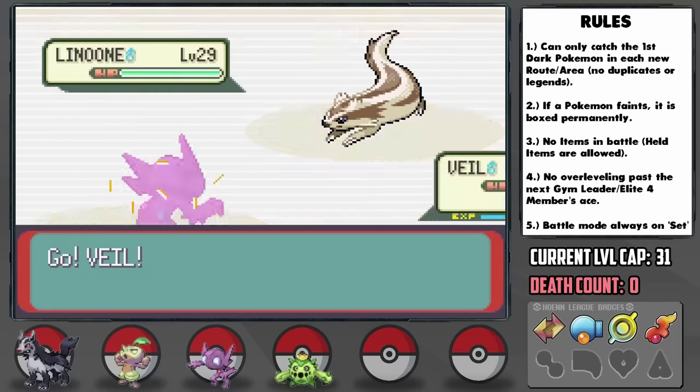On the way to Lilycove City, we have a bit of an item bonanza. We pick up the Shadow Ball TM at the top of Mt. Pyre, which I'll hold onto for now as Sableye already learns it by level-up at 41. We pick up the Sea Incense on the floor below, which I put on Crawdaunt since Sharpedo already has the Mystic Water. We also get the Giga Drain TM from Route 123 south of Mt. Pyre, which I teach to Shiftry, since Cacturne will already learn Needle Arm.